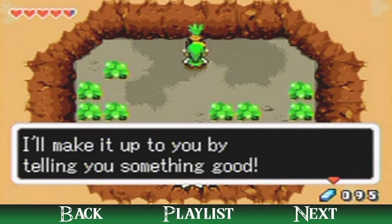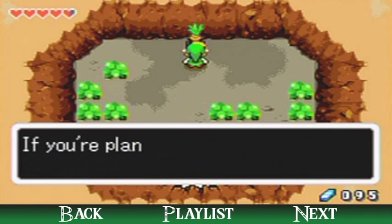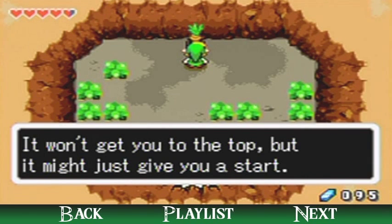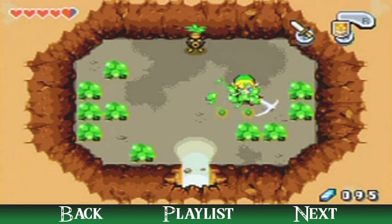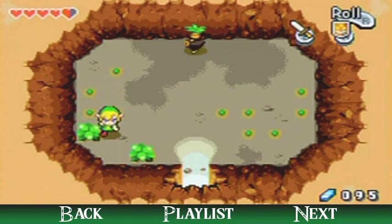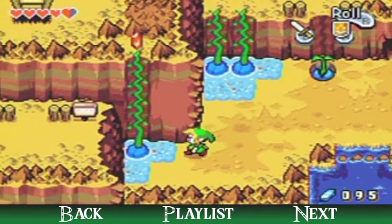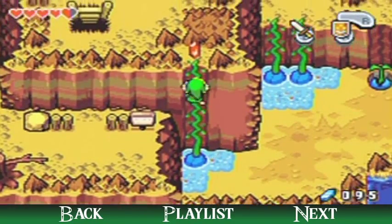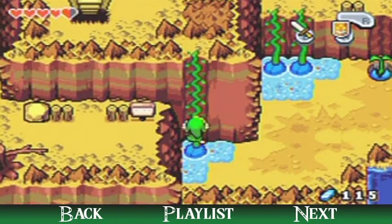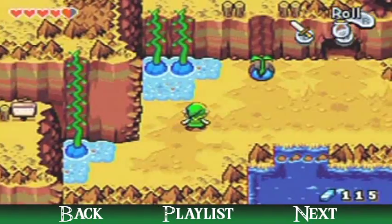'Okay you got me. I'll make it up to you by telling you something good. A friend of mine in a cave just east of here in Trilby Highlands has an item. If you're planning on going up Mount Krennel I think you might need it.' He's referring to the bottle in case you missed it. And if you don't have 20 rupees for that bottle, there's a nice red rupee up here which will give you 20 rupees — another example of the designers thinking of everything for a nice gameplay flow.